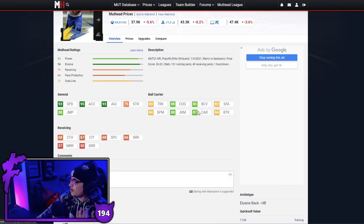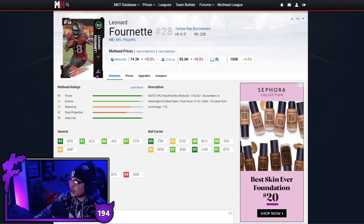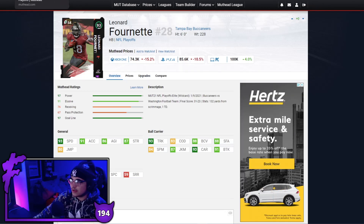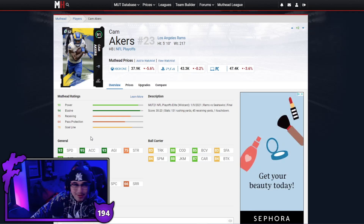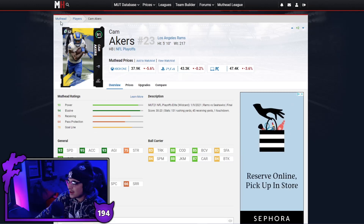Next up is another playoff card and that is Cam Akers — good speed, good acceleration. The main thing I look for in budget cards is speed, so having 93 speed at 37k, Cam Akers is kind of like a budget version of Leonard Fournette. If you have the coin to get Fournette I recommend him, but if you're really running on a budget, Cam Akers is a great option. I love Cam Akers — he's kind of been a budget card all year.